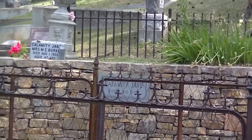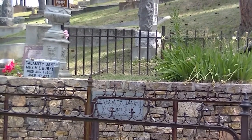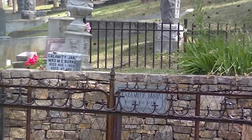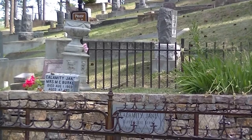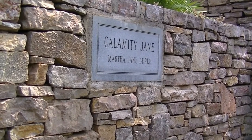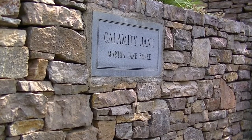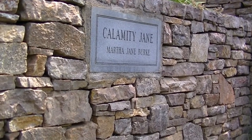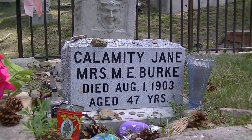Buried next to Wild Bill is frontier folk figure Martha Jane Canary, better known as Calamity Jane. She was born in Princeton, Missouri on May 1st, 1852, and as a teenager, Jane moved west with her family. Her parents died when she was just 14, and being the oldest child, Jane took charge of her five brothers and sisters. To provide for her family, Jane worked as a cook, waitress, nurse, and wagon driver. In 1874, Jane took a job as an army scout, and during one of the campaigns against the Indians, an army captain gave her the name Calamity Jane. The name stuck, and in 1876, she arrived in Deadwood, where she occasionally worked in one of the brothels. While in Deadwood, she became acquainted with Wild Bill Hickok. There's no evidence that the two were ever in any type of romantic relationship, even though some say that she was quite infatuated with Wild Bill.